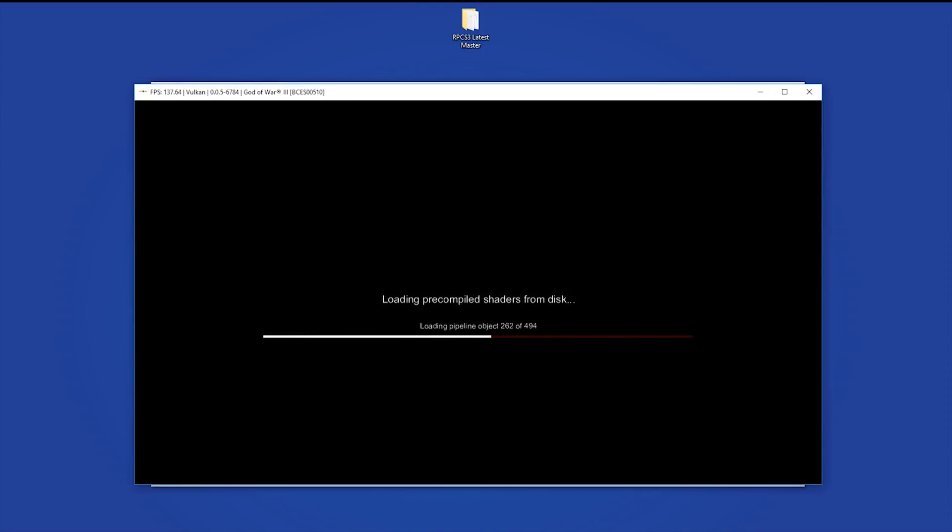Let's load through the disk-based shaders and actually try to get in-game. You can see in the top left-hand corner I'm now rendering at around 144 FPS — it's only at 144 because that's the maximum refresh rate of my monitor, so that's in no way indicative of the kind of performance we're going to be getting in-game.